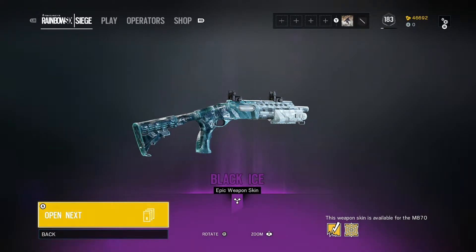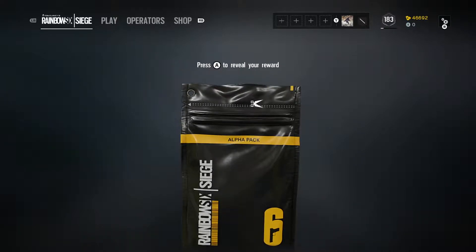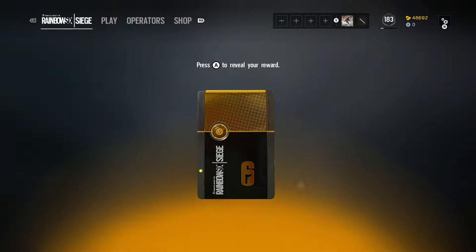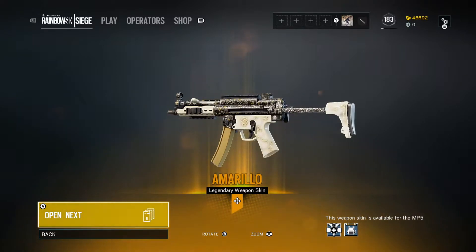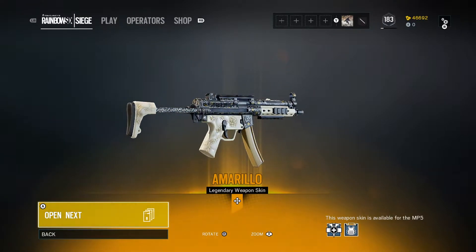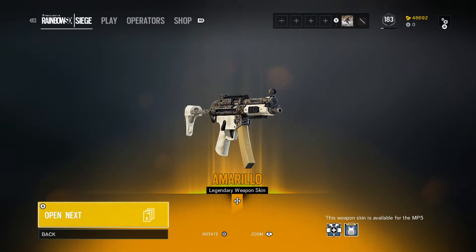I wish they would flip the camo around — then I think it would be the coolest camo in the game. Alright, let's open the next one. Things are looking up. A LEGENDARY! That's the second legendary I've ever got. This better not be a duplicate. It makes a cool sound. Amarillo! I actually use this gun all the time and I don't have a cool skin for the MP5. I've never even seen this camo before — is this new? That's amazing. I'm going to play a game with this one after this.